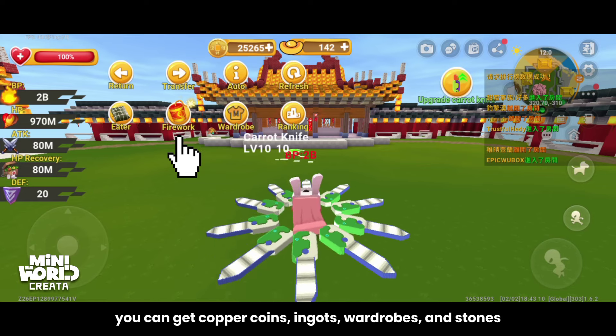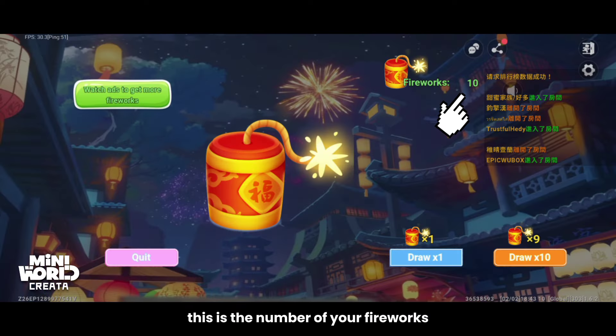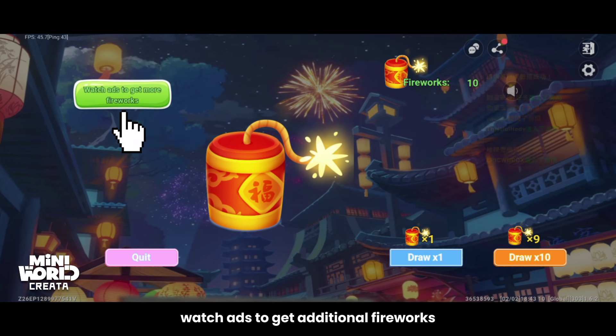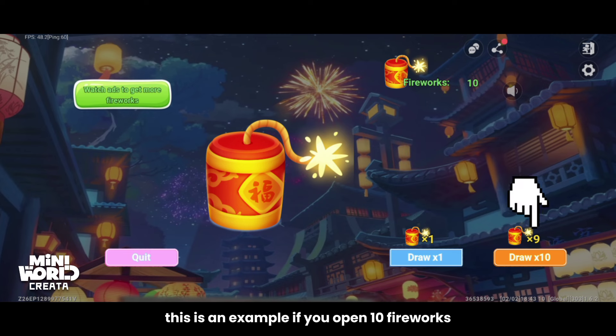This is the firework system. You can get copper coins, ingots, wardrobes, and stones. The number shown is how many fireworks you currently have. Watch ads to get additional fireworks. Click draw to open fireworks — for example, if you open 10 fireworks at once.